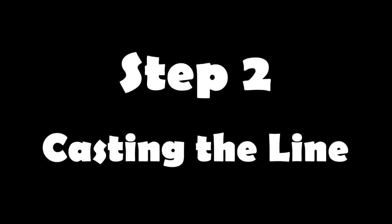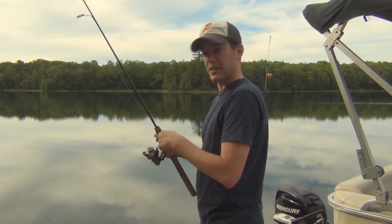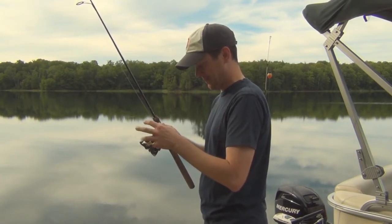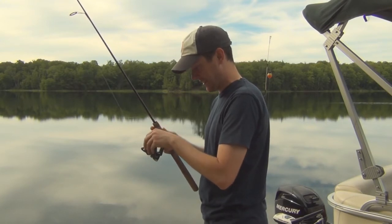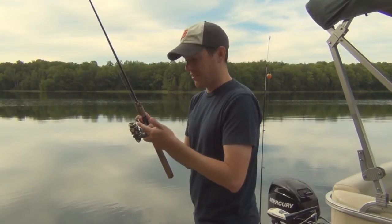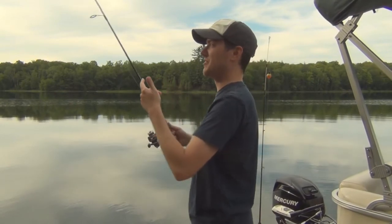Step two: casting the line. Before casting, it's important to pull up a little bit of slack here. Hold on to it with your trigger finger. Once you flip this little thing over here and you've got the slack, you just have to make sure not to hook yourself in the face.